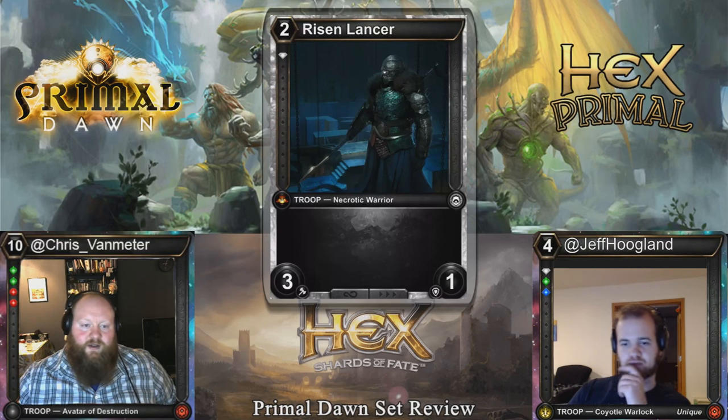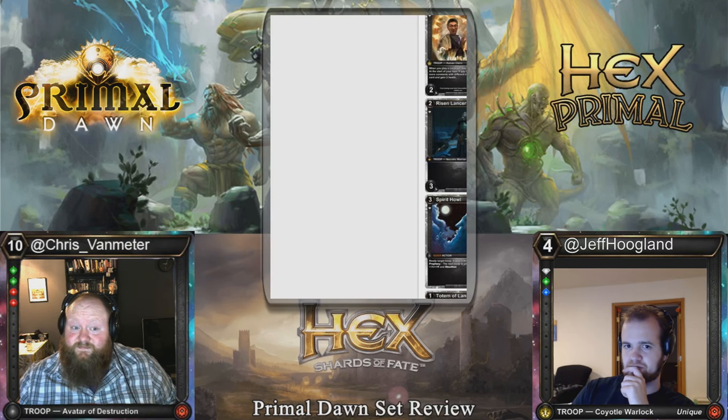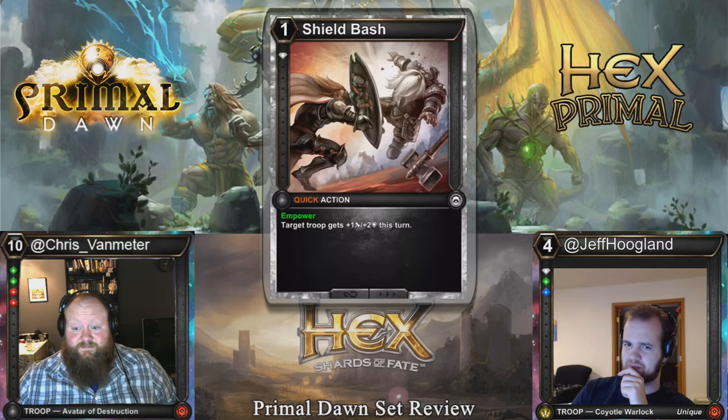Similar to our spider, here we have a two cost vanilla 3-2 for one. These cards are all going to be very good curve fillers — especially in Blood Diamond decks where you want troops in your crypt and their power affects things you do. Maybe playable in Constructed with a necrotic, or if an aggressive deck is looking for that kind of fill-around curve.